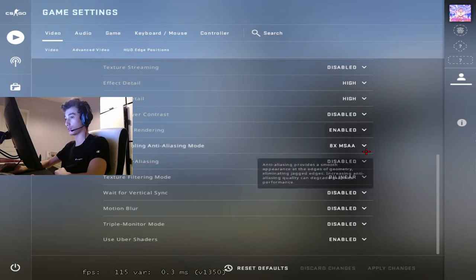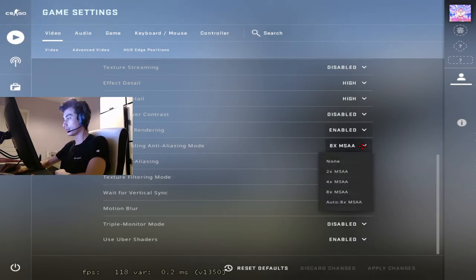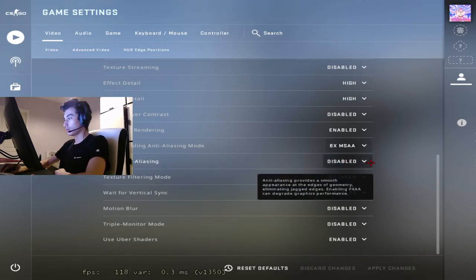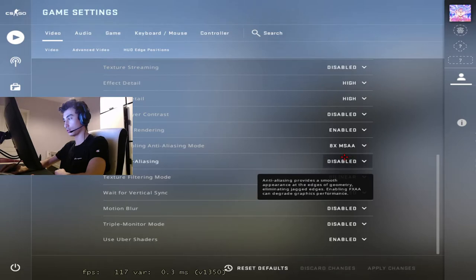Multi-sampling anti-aliasing mode — put this on at least 2x or 4x. If you put it on none, everything is going to look pixelated. If you have a really bad PC and don't care about pixels and edges, put it on none. FXAA — this setting doesn't really work in Counter-Strike. A lot of people on Reddit have benchmarked it and it doesn't really matter if you enable or disable it — you can't see a difference in game. The setting is just broken, so put it on disabled.